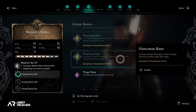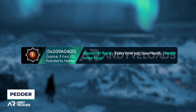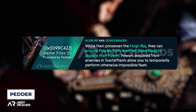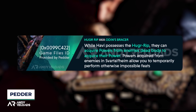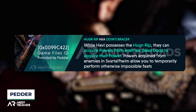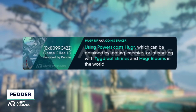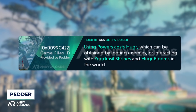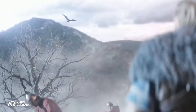Some of these runes reference hygge — for example, the 'Blood Shirt' Odin rune notes that every time you lose health with this rune socketed, you gain some hygge. That seems to reference Odin's bracer, also apparently renamed to the Hugr-Rip, which allows Eivor to acquire hygge or powers from enemies to temporarily perform otherwise impossible Odin abilities. Using these powers costs hygge, which can be obtained by looting enemies, interacting with Yggdrasil shrines, and hygge blooms in the world.